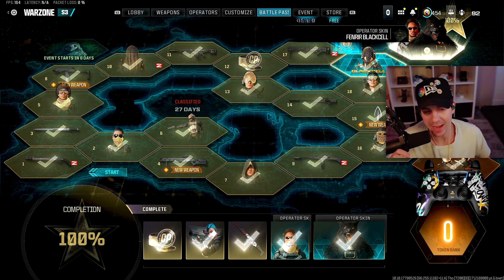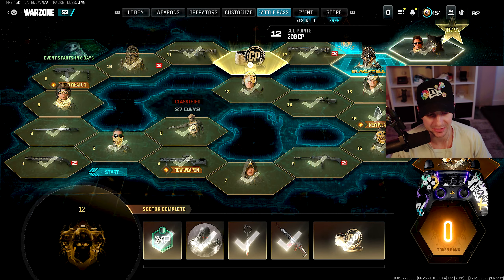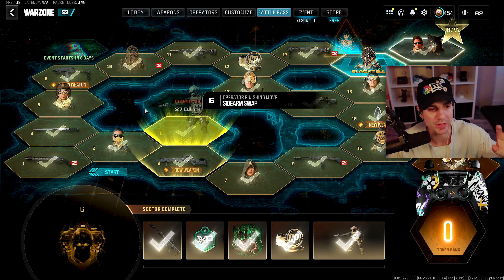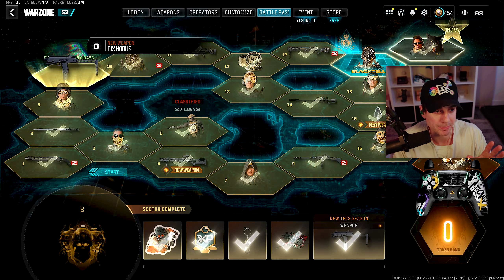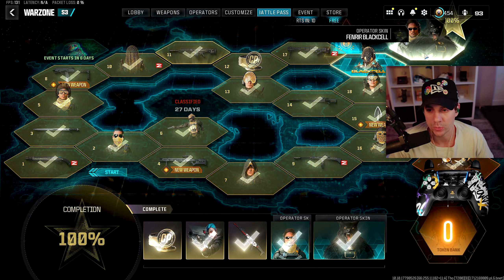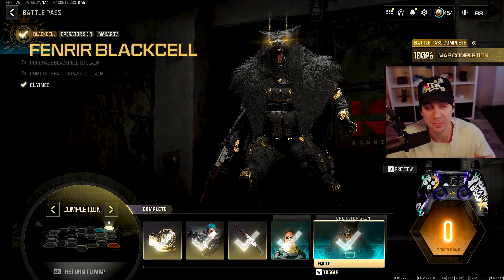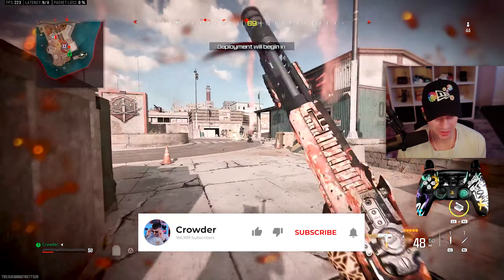I'm going to show you the battle pass and then we'll get right into Rebirth Island. I bought everything on the battle pass — it's all maxed out. There are two new weapons: the Moors sniper, which I won't use since it's not leveled up yet, and the FJX, which people are saying is a meta weapon. We're also using the Black Cell maxed-out operator — Wolf Cool Eyes — which is pretty cool.